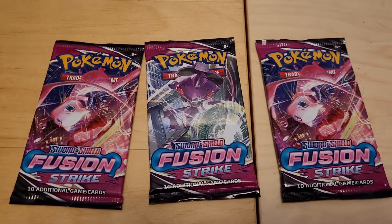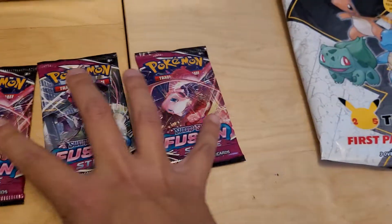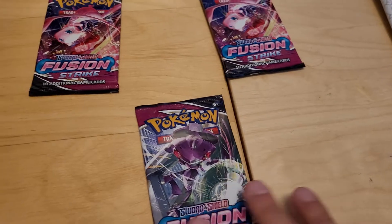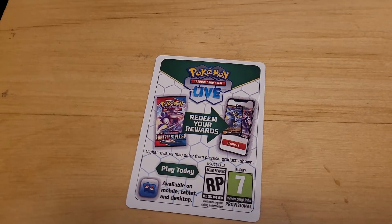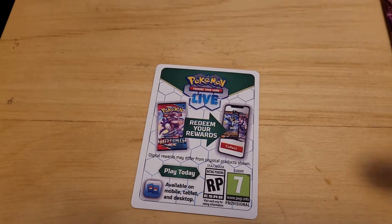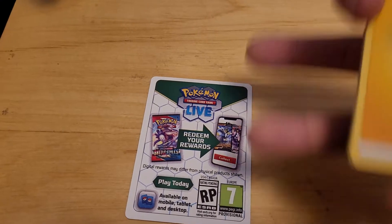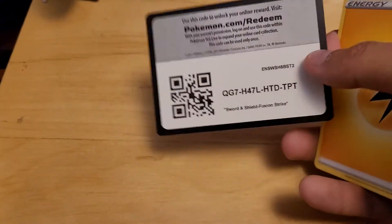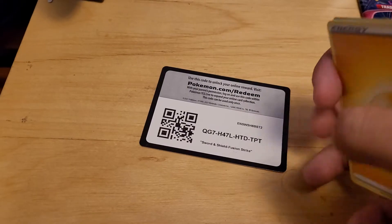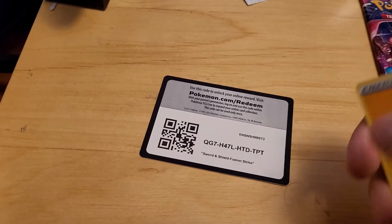Everything is out. We got two Mew pack arts and also Genesect. Let's do Genesect in the middle and then the two Mews. A new thing they're doing with these codes is making the borders all white — if it's a white border, we're getting nothing really, but if it's a black border, then we get something. So you can go ahead and take that code for yourself. I already opened it on TCGO and didn't get anything nice.